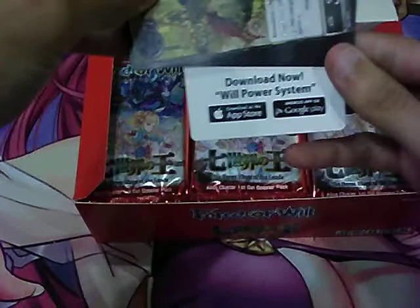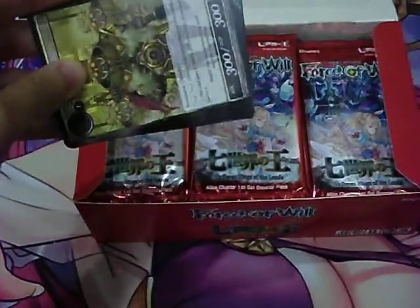First off, you get a willpower system card. It comes with a QR code.